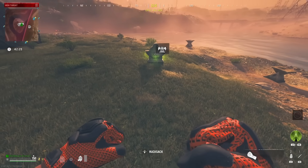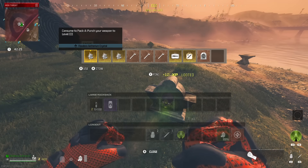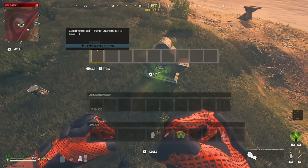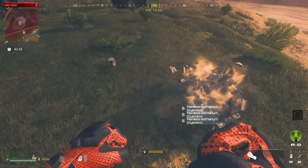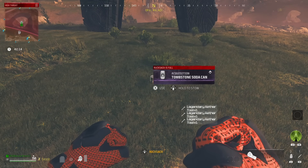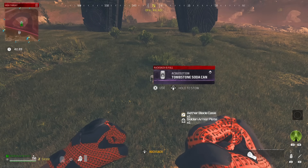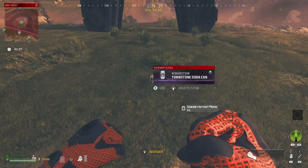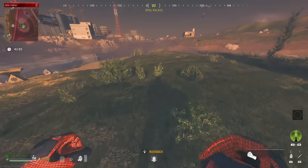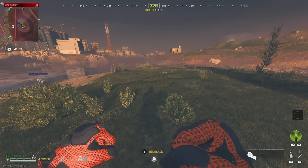All right, so step two: once you have all of your items, I'm just going to pick up all of these items. The second step is to drink a can of tombstone — get the tombstone perk. Just go ahead and drink it, and that is going to be your second step.